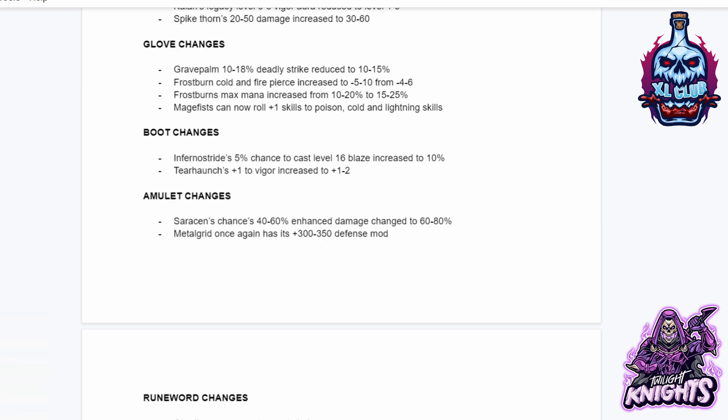For Gloves: Grave Palm 10 to 18% deadly strike reduced to 10 to 15. Frostburn cold and fire pierce increased from minus 5-10 to minus 4-6. Frostburn's max mana increased from 15 to 25%. Mage Fist can now roll plus 1 to poison, cold, and lightning skills as well as fire. For Boots: Inferno Strides 5% chance to cast level 16 Blades increased to 10. Tearhaunch's plus 1 to Vigor increased to plus 1 to 2. For Amulets: Saracen's 40 to 60 enhanced damage increased to 60 to 80. And Metal Grid once again has its plus 300 to 350 defense mod.